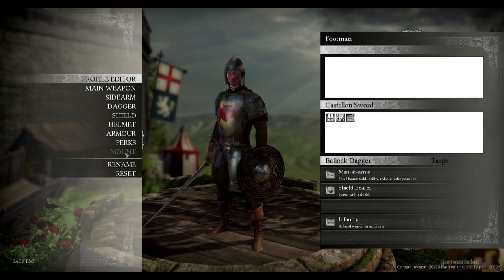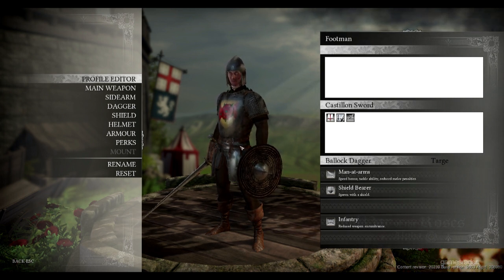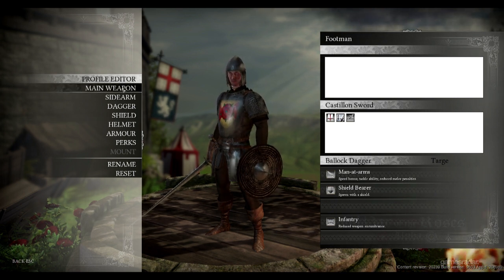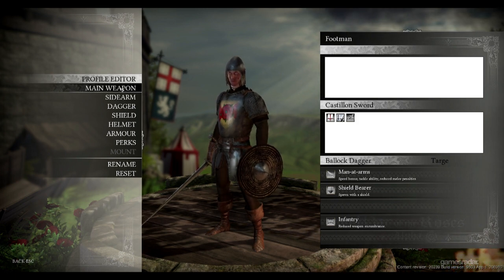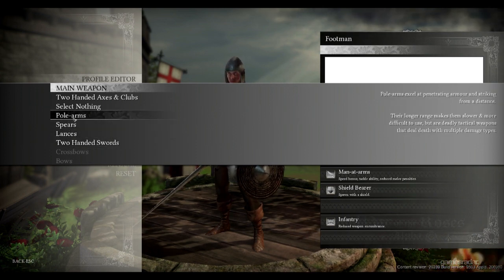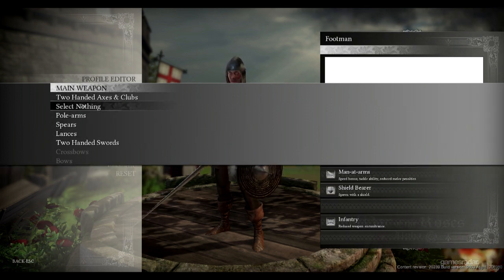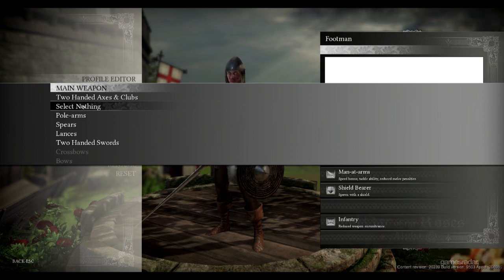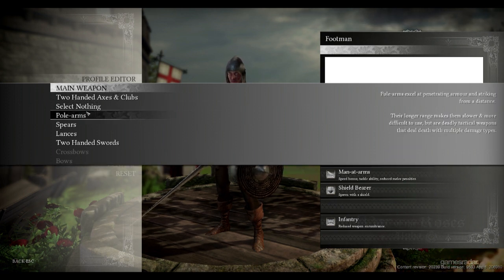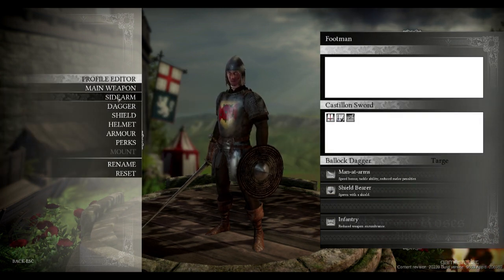Perks give you different things. A mount perk is when you unlock the ability to have a horse, and it also depends on what you've equipped yourself with — not everybody can just jump on a horse. You have to specifically pick that style of profile. For main weapons, we have a lot of different styles: crossbows, bows, lances — which are used on horseback — spears, and many other weapons. You can even select no main weapon and go in with just a hand weapon, a sidearm, and a shield. When your main weapon is two-handed, you lose the ability to have a shield.